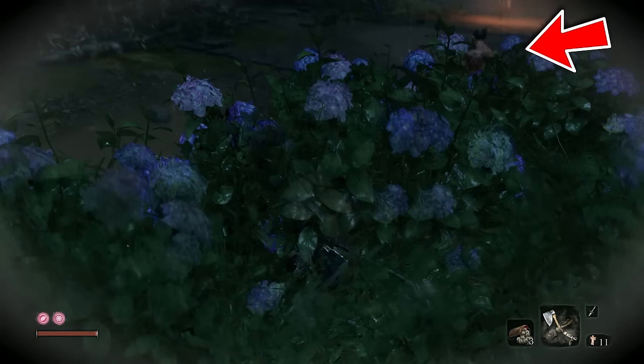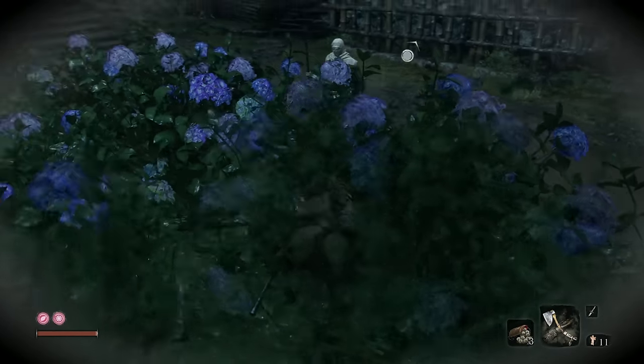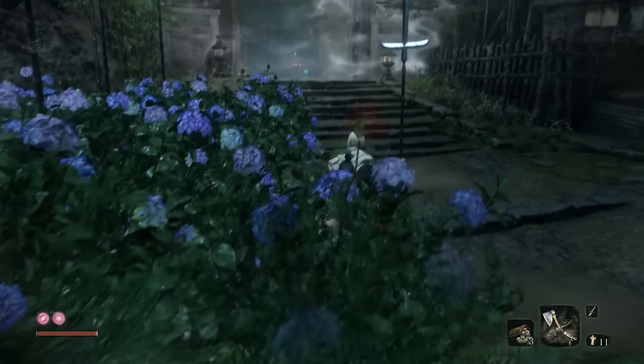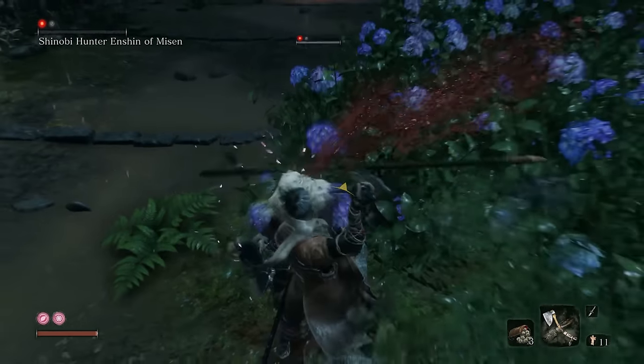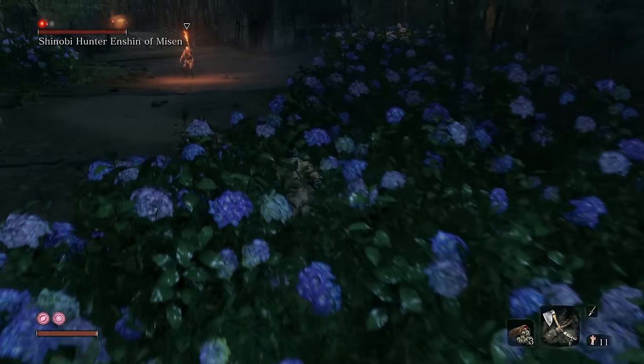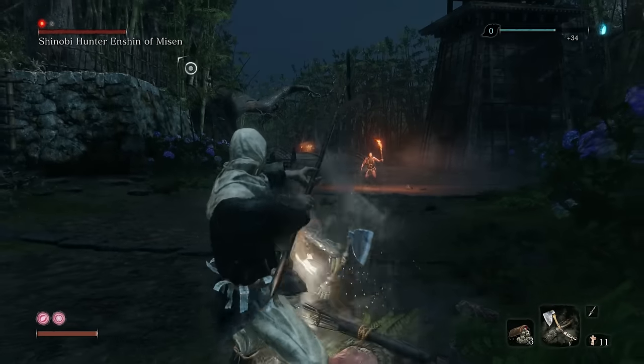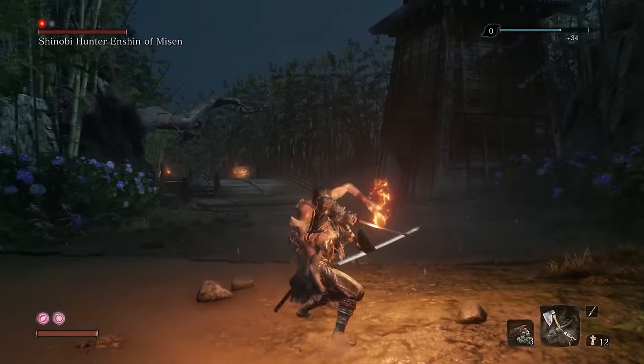Crouch walk over to the shinobi, but make note of the archer — he's the one you want to kill after attacking the shinobi. When the shinobi turns around, stealth attack him, then immediately kill the nearby archer. Then dash over to the torch enemy and take care of him quickly as well.